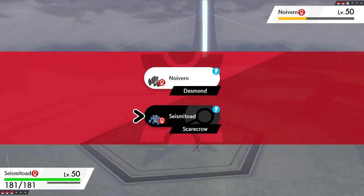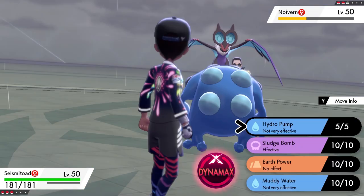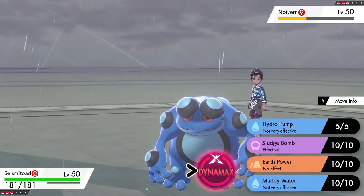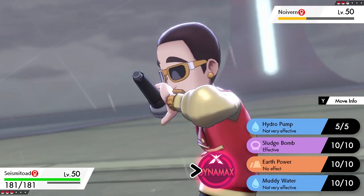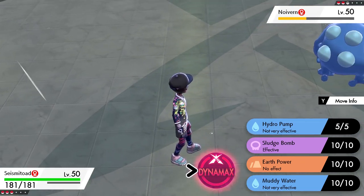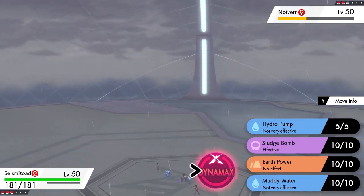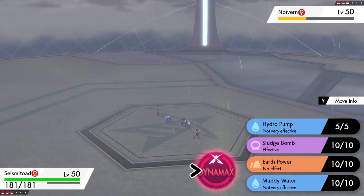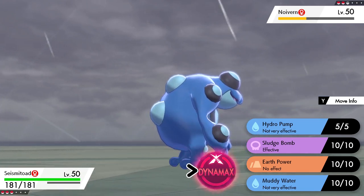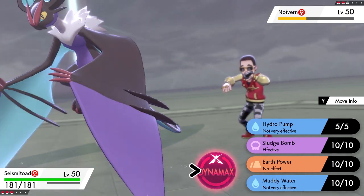Dynamaxing gives you access to powerful Max moves and also doubles your Pokemon's HP, which is really useful. Seismitoad is not super frail but sometimes can't take too many hits, so doubling its HP allows it to take more damage. Similarly, Barraskewda is very frail, so you don't want to take a lot of attacks with it. Dynamaxing Barraskewda to boost its HP can really help, and of course Barraskewda is naturally fast, so it can handle its own against other Pokemon.